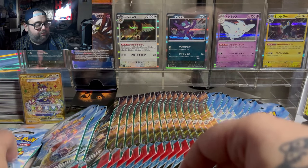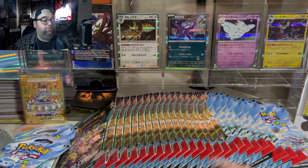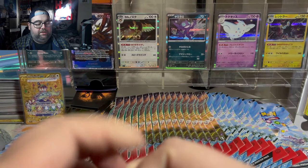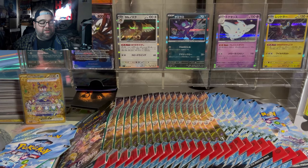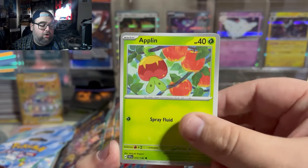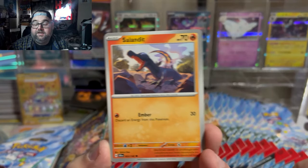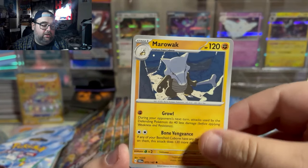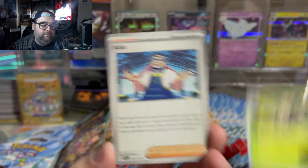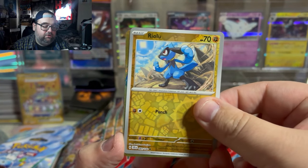Sleeve boosters are starting off pretty cold. I know I say that as we got a gold Terapagos sitting in the background, but we're six packs in with only one hit. The thing with sleeve boosters is they're very luck-based. We can go 12 straight packs with no hits and then get the next six all as big hits back to back — they're not like a booster box where it's kind of mixed around. It can absolutely be like this.